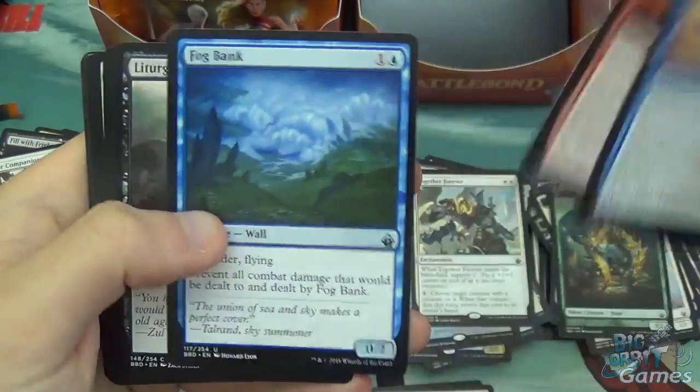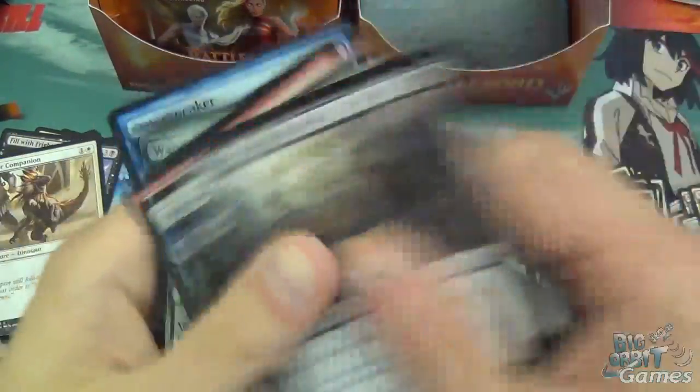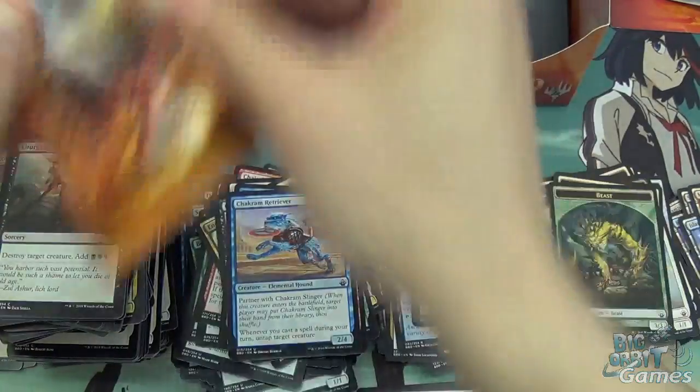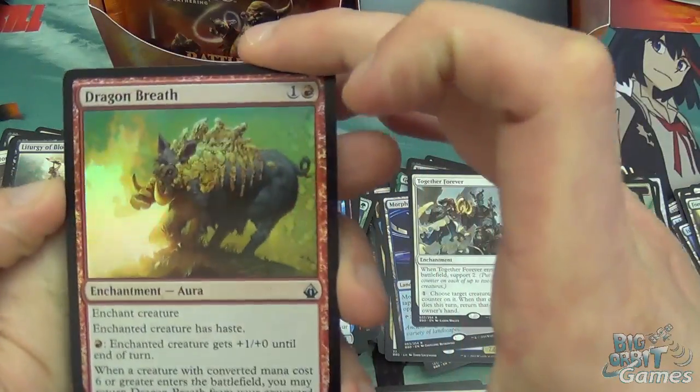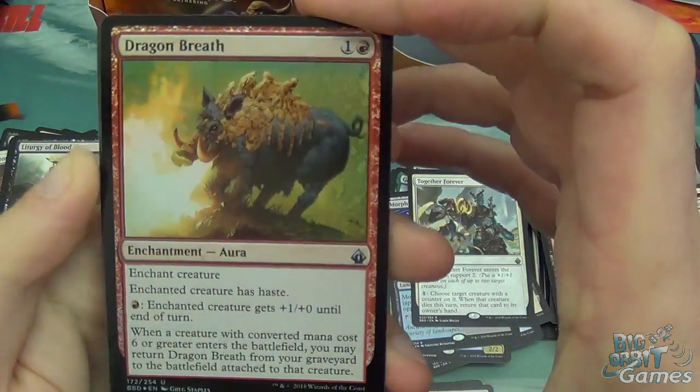Shack of Retriever, Shack of Slinger, Fog Bank, and all these wonderful commons. Zombie, Forest, and Dragon Breath in foil — looks quite nice.